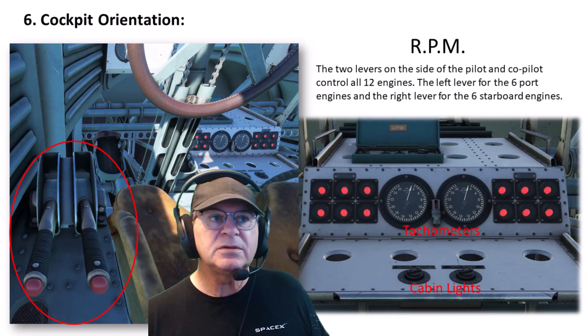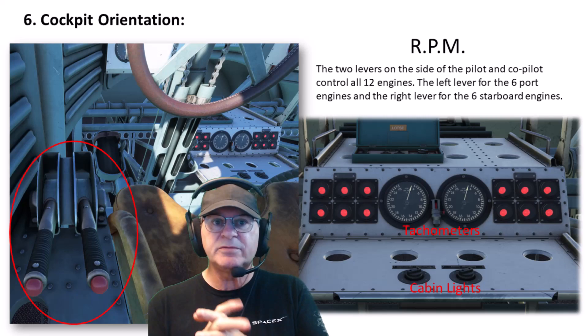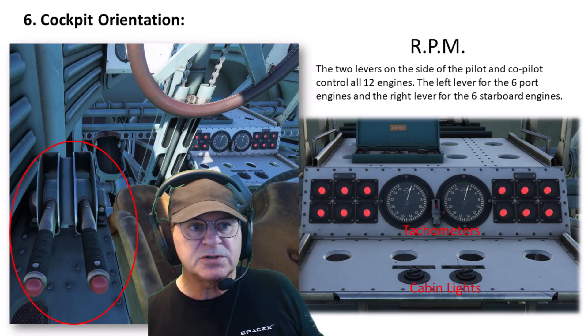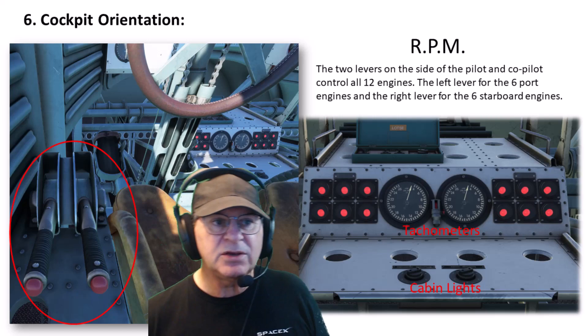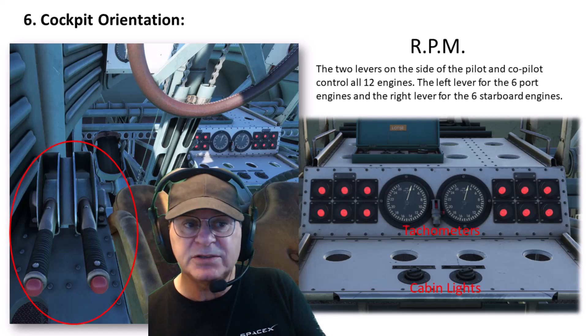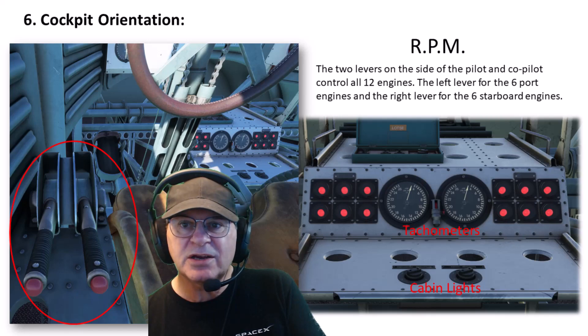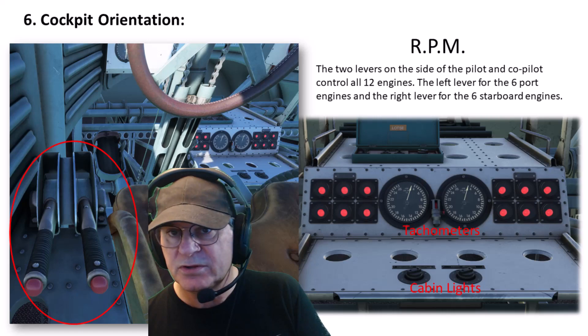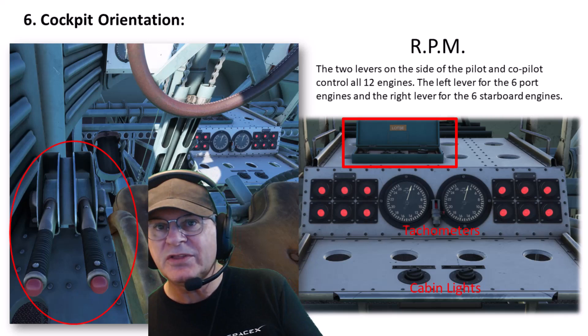Here's step six: cockpit orientation. On the left side of the pilot, we have two levers I mentioned earlier — those control all of the engines. I can see how they could use these for taxiing also, turning up or down one side. Cabin lights are here; tachometers here. This is the mean RPM for all six engines on the right, and mean RPM for all six on the left. These lights indicate what state the engines are in. Up here is the LATSE — this is how you control the tugboat.